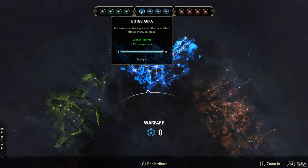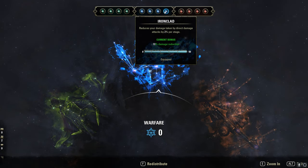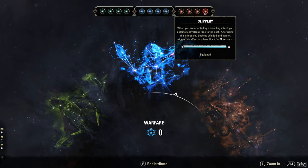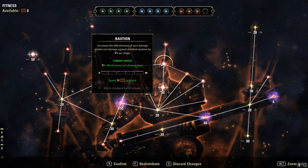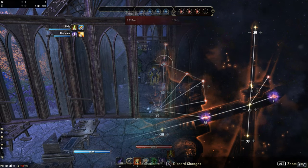CPs — nothing special. Biting Aura for more AoE damage, Master at Arms for more direct damage, and the speed buff against single targets, and Iron Hide against direct damage. Red CPs: Sustainable Suffering, Pain's Refuge, Celerity, and Slippery. Nothing special here. You can swap Slippery out for, for example, Bastion, which increases our damage by 15% against shielded targets — but I recommend using it only in group.